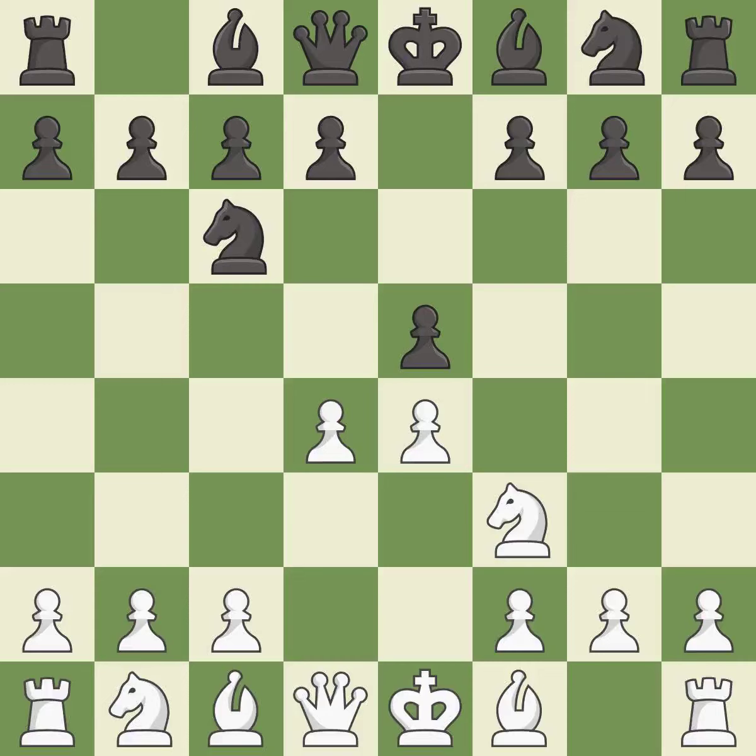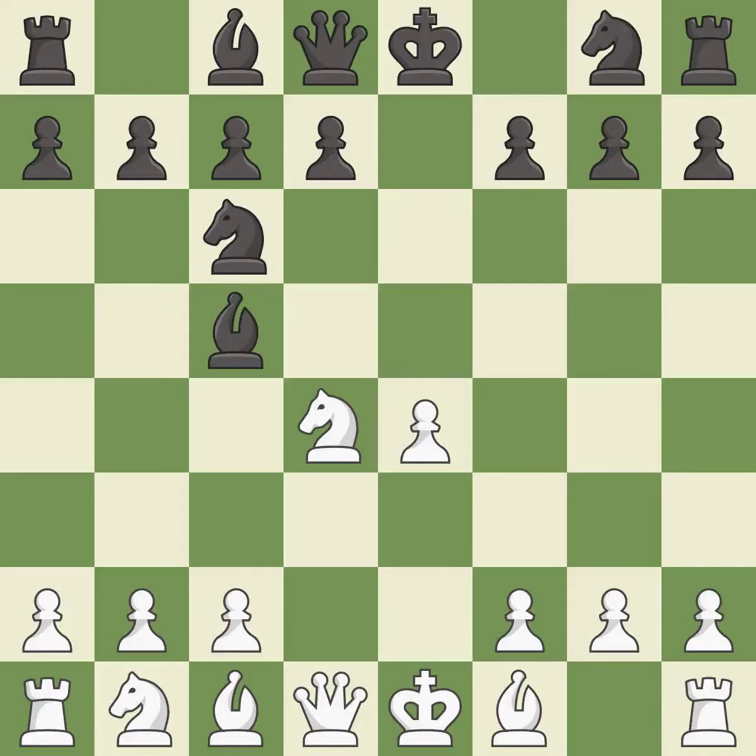In the Scotch Game, d4 gains space in the center and attacks the e5 square twice. exd4 opens up the center and is somewhat forced given that white was attacking the pawn twice, and protecting with d6 doesn't work out. Nxd4 recaptures the pawn and centralizes the knight. Bc5 develops the bishop to the center and attacks the knight on d4. Nb3 retreats the knight while also attacking the bishop on c5. Bb6 retreats the bishop and keeps it on the strong diagonal.